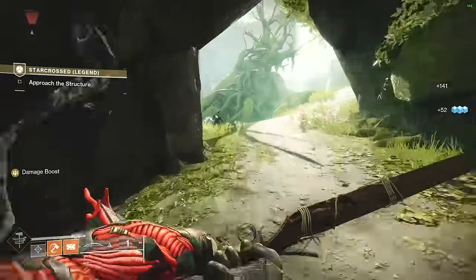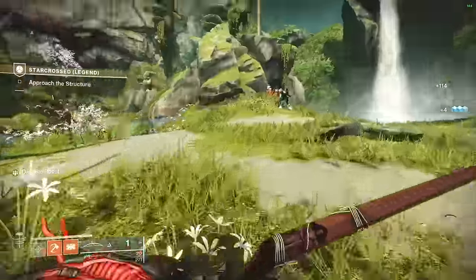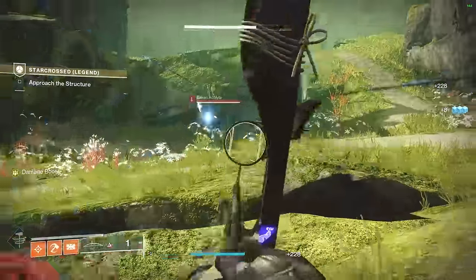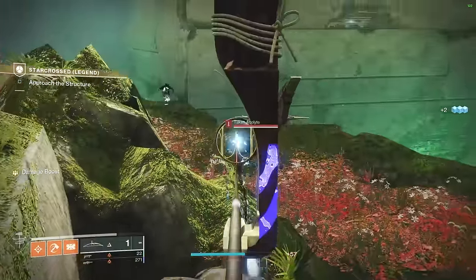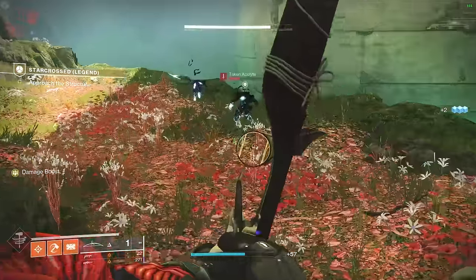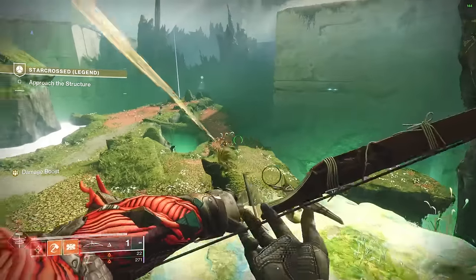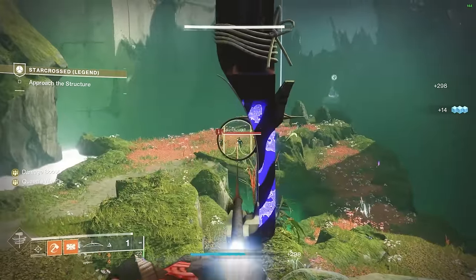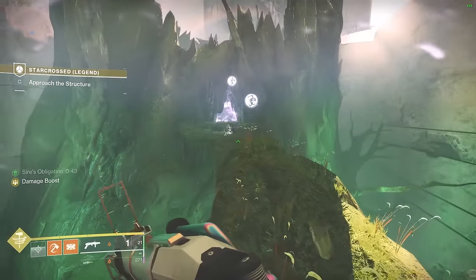Right before you open the first door, take out all of these enemies — they will respawn behind you, and there are snipers to watch out for as well. Just take your time and don't rush. Instead of pushing from that main spot, go to the far right — there is a lily pad you can stand on that gives you lots of cover, and almost all of the enemies will be in your line of sight. Wish Ender is extremely powerful here.